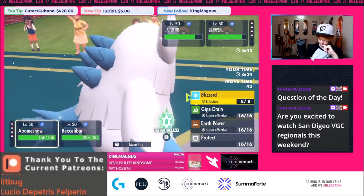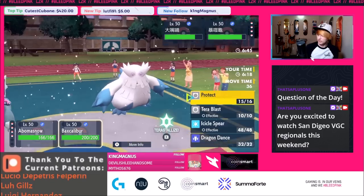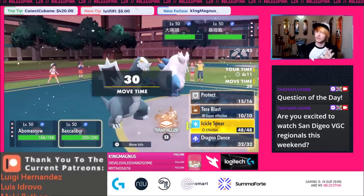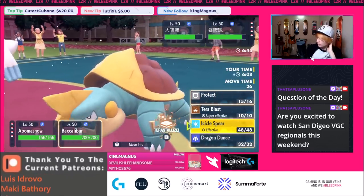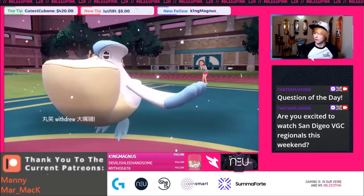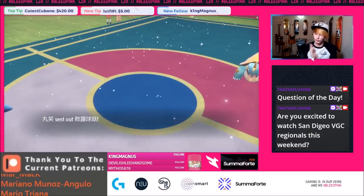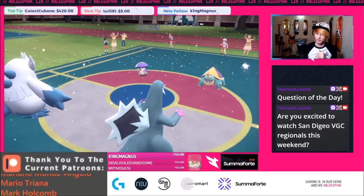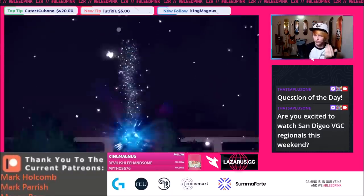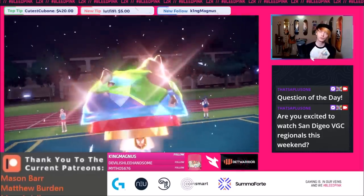Icicle Spear kills Pelipper and Energy Ball definitely kills the Amoonguss. We're also going to Tera here on Baxcalibur to take reduced damage from Rock Slide. They're pivoting out Pelipper and if they're switching in Amoonguss, this is just going to be a free KO. We can actually still super-play around this — they have to be protecting their Dreadnought this turn. We still have Protect and Sash on Abomasnow, so we can protect Baxcalibur, hard switch Scizor back in.